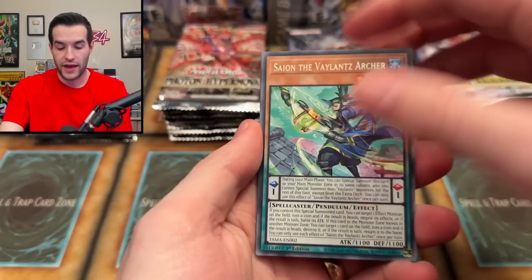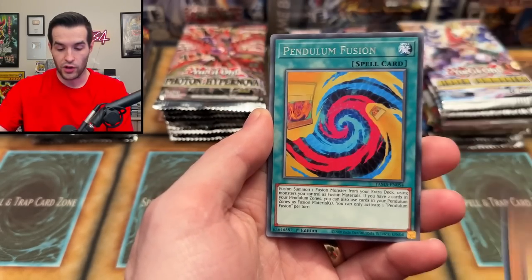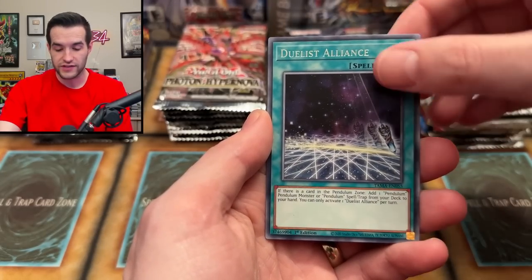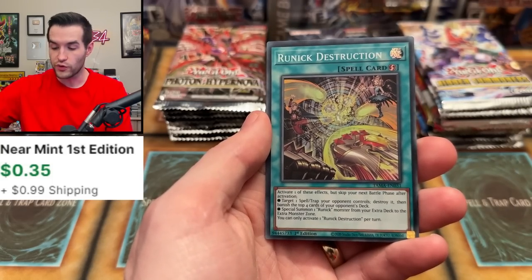Next, Tactical Masters again. Will we pull Labyrinth or Runick stuff? We got Bear Blocker, Pendulum Fusion, Labyrinth Knightlock — some people use that in their Labyrinth decks — Duelist Alliance, and Runick Destruction. It's just a super rare, but not bad.